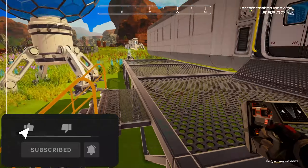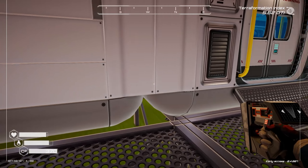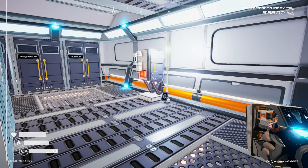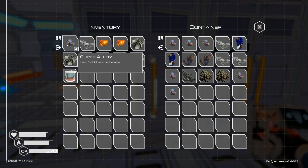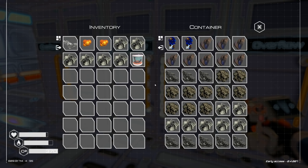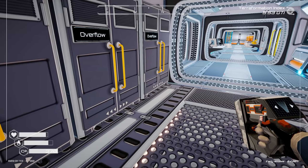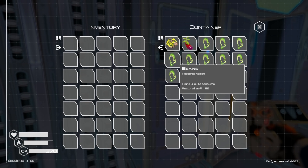First thing I want to do is drop our inventory real fast because we're going to go check something out. I've been trying to read through the comments — we're getting towards the end of the content in the game for now, but I think there are some hidden things I've kind of missed. Let's drop everything in here, grab some food and water, and go explore.